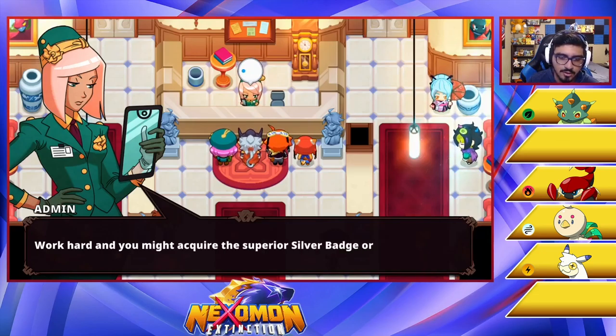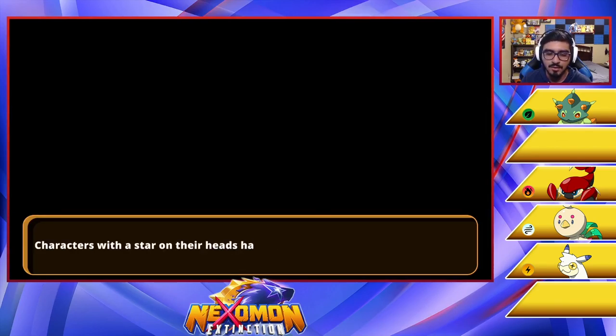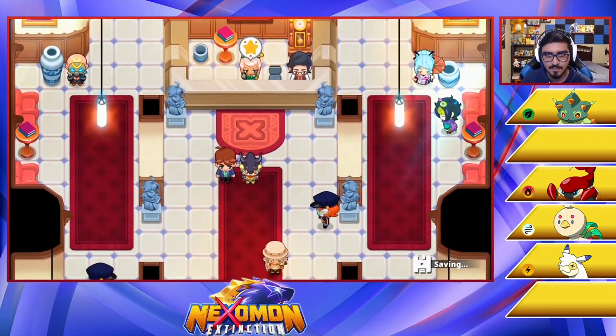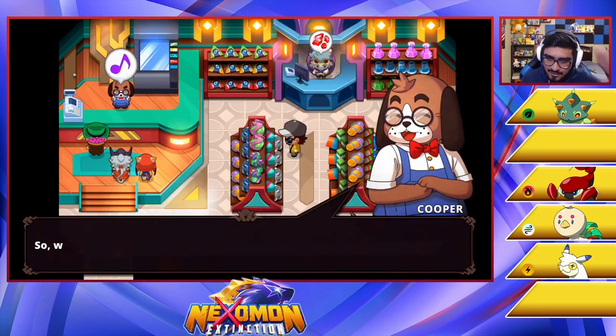As guild tamers, I shall assign a fitting task to each of you. Some difficult missions require teamwork, but bronze tamers are given simpler jobs. Work hard and you might acquire the silver badge or gold badge. For now, come to me when you are ready for your first assignment. Characters with a star over their heads have something important to tell you — it's usually a quest, so make sure to chat with those characters. Now go and speak with the administrator. Actually, let's talk to everyone in here — I'll do all that off-screen, because there's a lot of NPCs, and some of them are going to give me something.